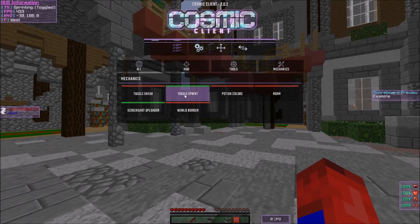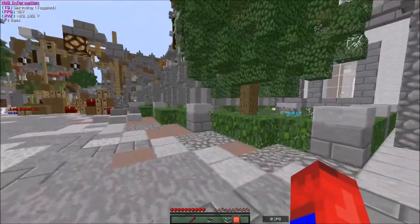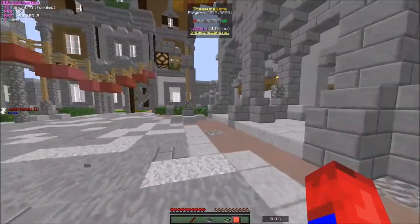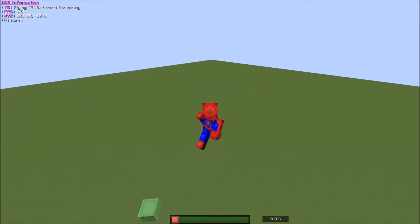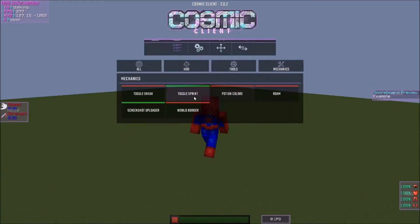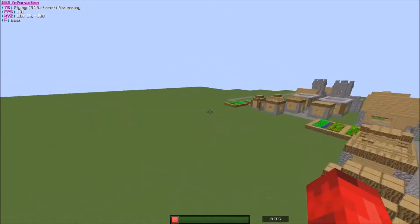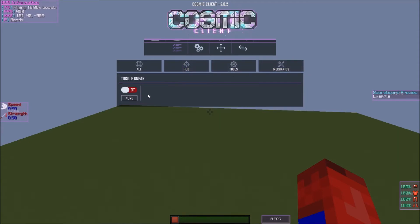Let's start with Toggle Sprint. Go to Settings, then Mechanics — it's right there. You can turn it off or on. There's also a Fly Boosting setting — when you're flying in Creative mode you can go faster or slower. I'll get on a Creative world to show you. See how I'm flying up and down really fast? I'm not sure if fly boosting is bannable, so use it at your own risk. I don't use it. I'll put this back down to two.